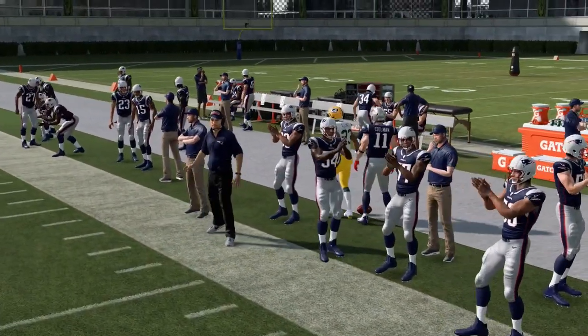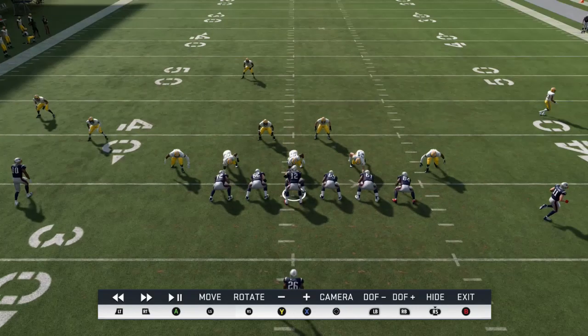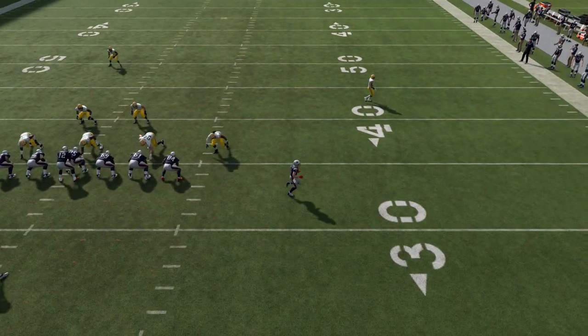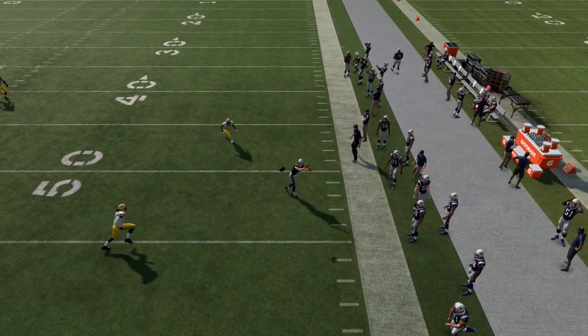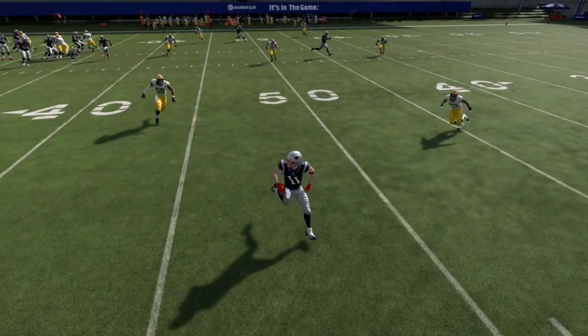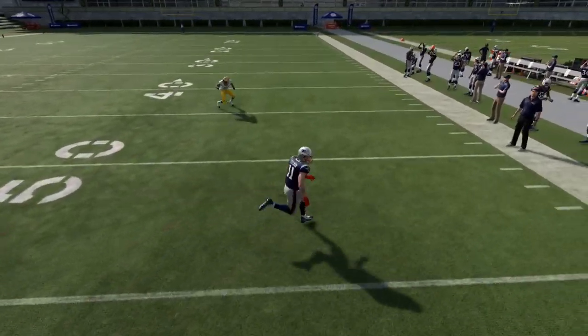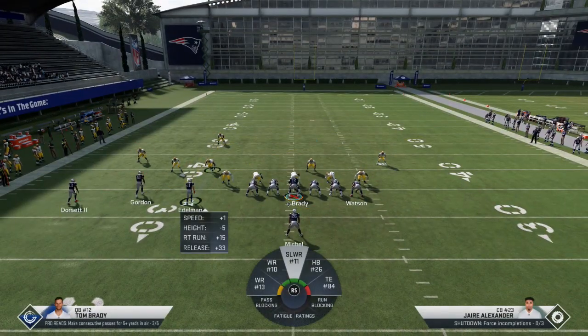This is a route that breaks underneath Cover 3 — you can throw it down pretty easily. The corner sags off this coverage in Cover 3, so they really have to play press Cover 3 or Cover 4 on the outside to stop this throw. It's an easy out-breaking route good for about 12 to 15 yards on the sideline, and that outside corner drifts off a little too much — that's why you can complete it.